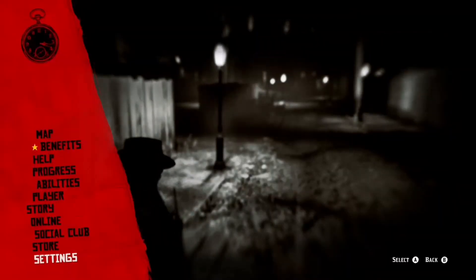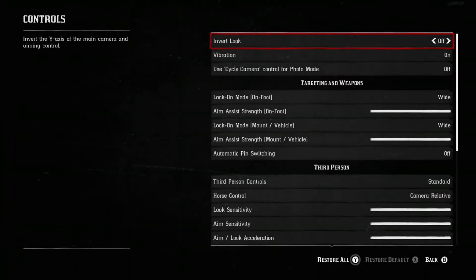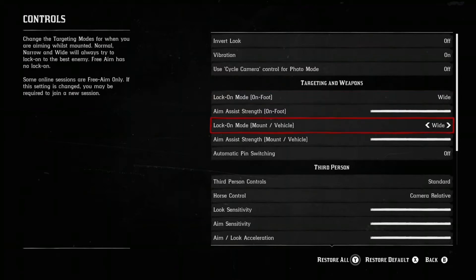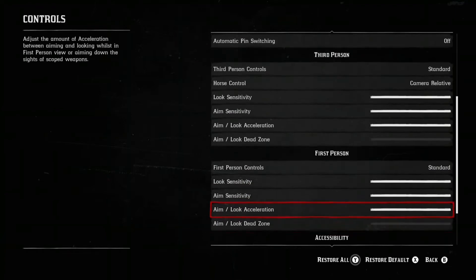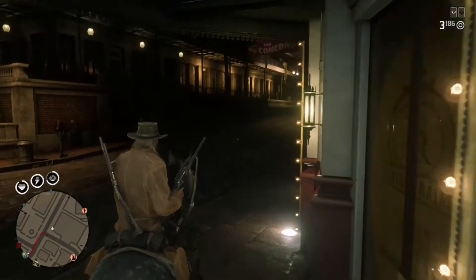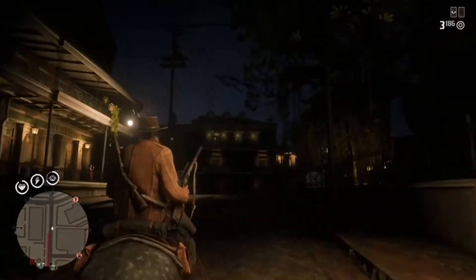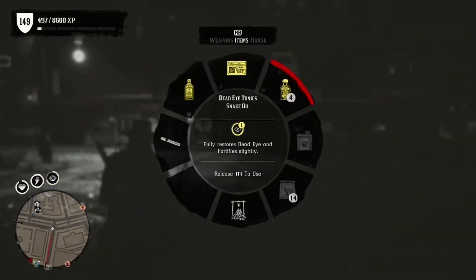Now let's go through the optimal settings. Go to controls and make sure both your targeting mode — on foot and on horse — is set to wide. I also like to turn up all my sensitivities, things like look sensitivity and aim sensitivity. The only one I have turned all the way down is aim look dead zone, because if that's turned all the way down it means you can turn around much faster with a gun equipped. Make sure that's turned down and all the others are turned up. Also make sure to have plenty of dead eye tonics, because dead eye drains ridiculously fast — have at least five in your inventory, as you might go through quite a lot during a death match.